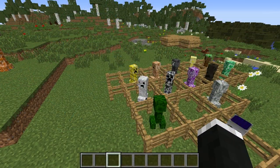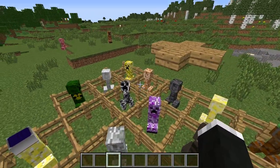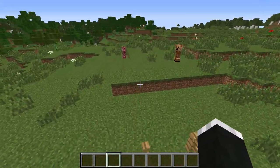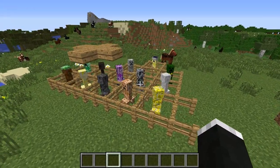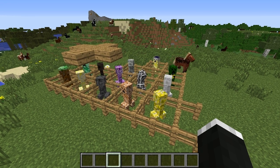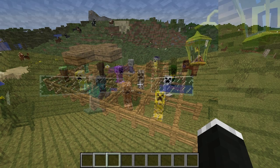At number seven we have the Elemental Creepers mod, which adds a very large amount of new creepers to the game. All of them have their own special abilities — as you can see some of them kind of broke out — and they all range from doing different things such as burying you in dirt or striking you with lightning. The list could go on forever because there are so many of them and they all do really cool things.